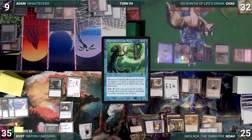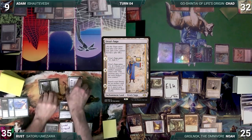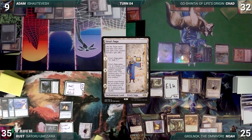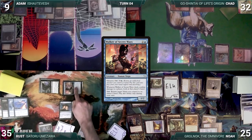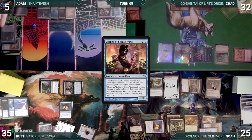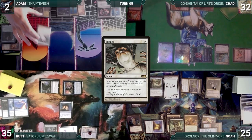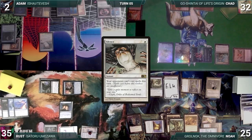During his upkeep, Rust wins his Mana Crypt roll. He draws and Urza's Saga gets another counter. He moves to combat, attacking Adam with his Opposition Agent and Elked Commander. Adam declares no blocks, and in response, Rust activates the Ninjutsu ability of Walker of Secret Ways, returning his commander to his hand. Adam takes it and Walker of Secret Ways triggers. Rust looks at Adam's hand and doesn't like what he sees, then gives the turn to Adam. During his upkeep, Adam loses his Mana Crypt roll and takes 3 damage. He skips his draw step due to Necropotence, then casts Silence. The table passes priority, braced for the worst.